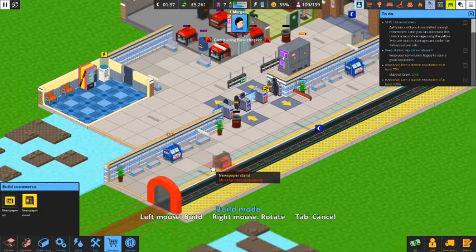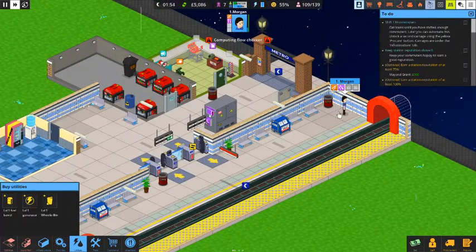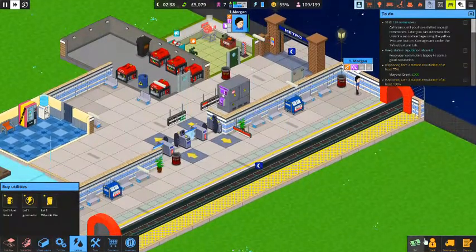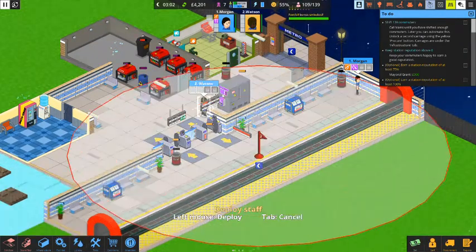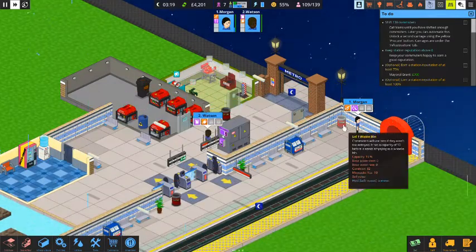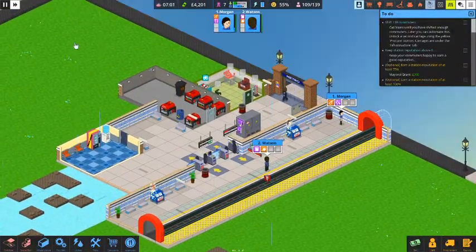Our station is coming along very nicely. We open things back up — Morgan is doing repairs and trash. We adjust the turnstile settings to platform and exit. Then we hire Logan Watson, give him the jerry can to refuel generators and the watering can to maintain plants. We fast-forward through the night since we're in pretty good shape.